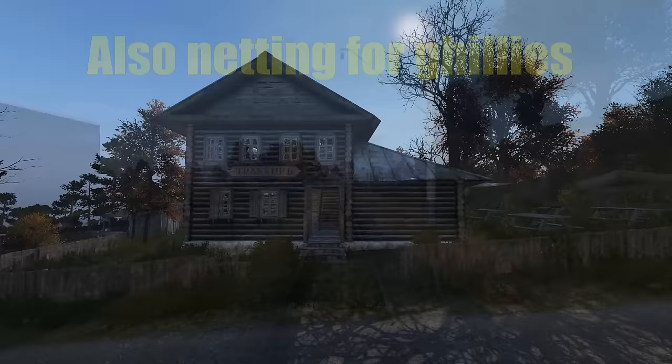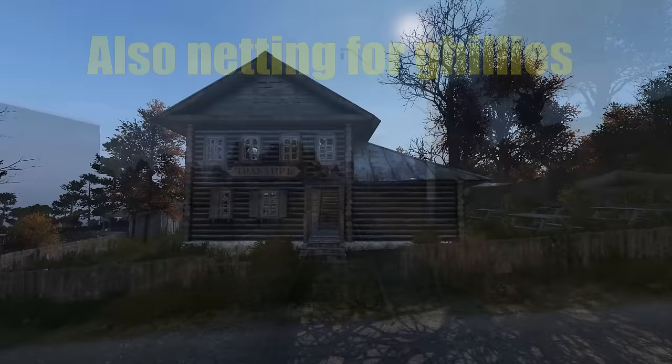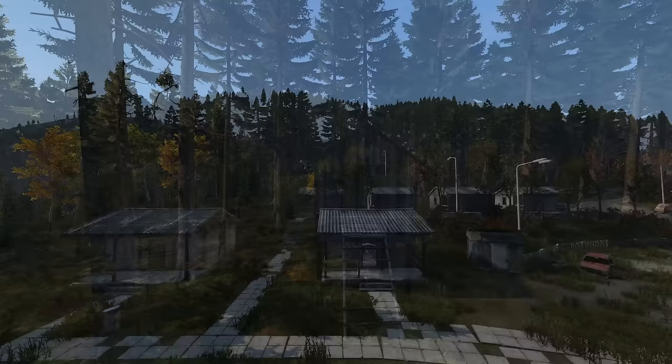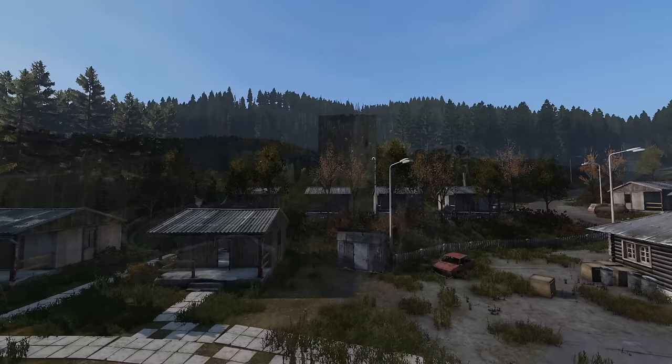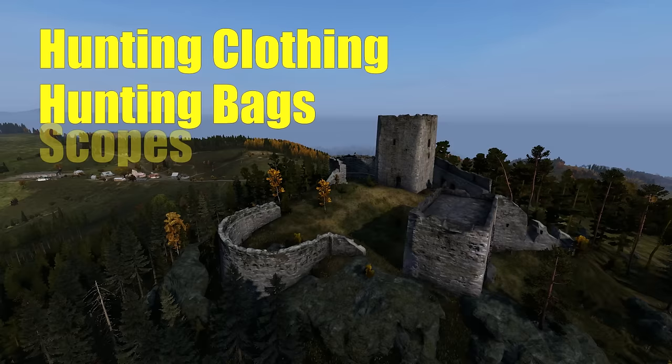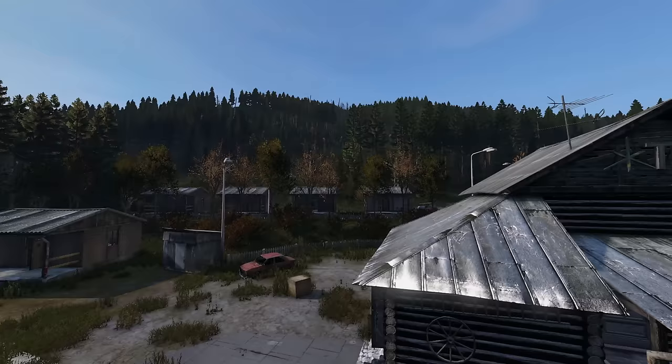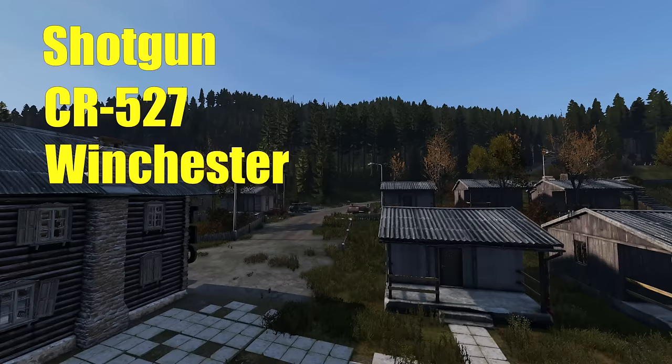Now let's move on to hunting style buildings. A few examples are the log cabin pub, the general store, the deer stands, the chicken coops, the summer camp cabins, and the ruined castles. This is where you're going to find hunting clothes, backpacks, and PU or hunting scopes — make sure you check those summer camps for the latter. You're also going to find odds and ends like seeds, some building supplies, trail maps, and canteens. You're going to be able to find shotguns, CR-527s, and Winchesters in these areas, as well as their ammunition and magazines.